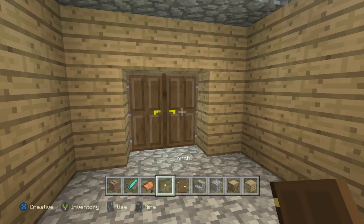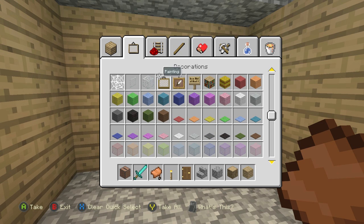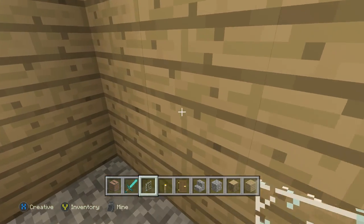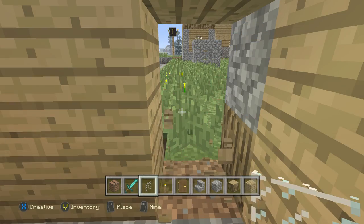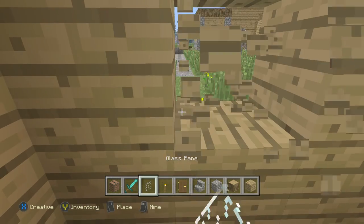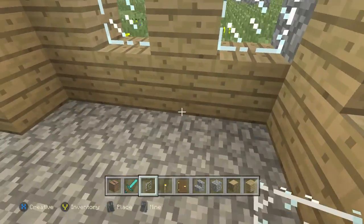Then we'll get some windows. I'll use glass panes. We'll break parts of the house — you can really just put the windows anywhere you want. I'm just putting them like that.